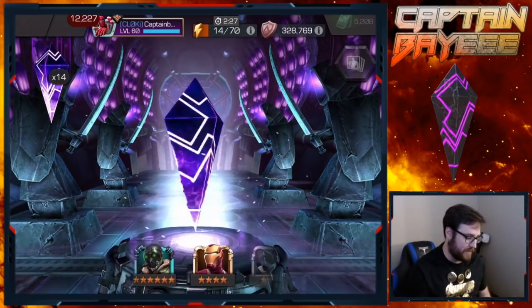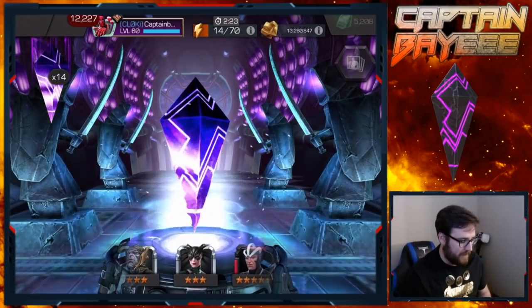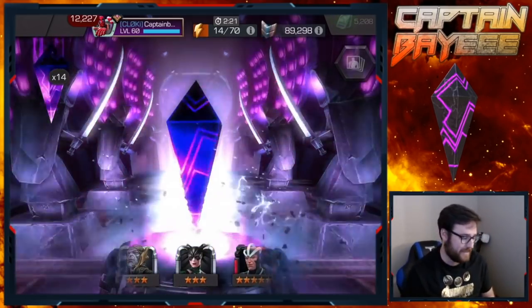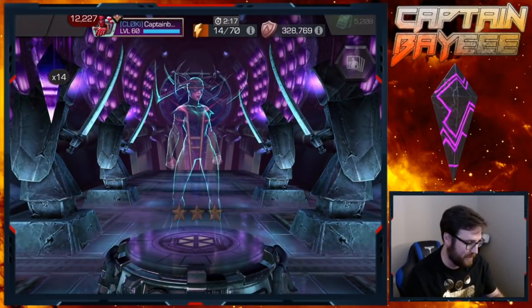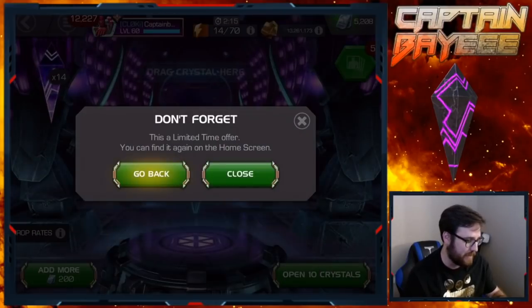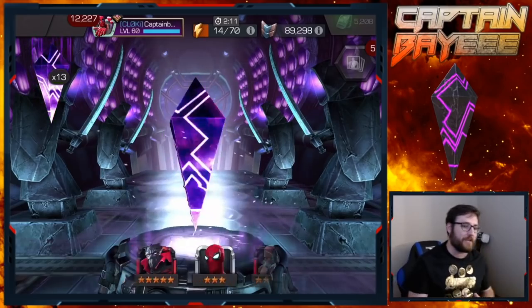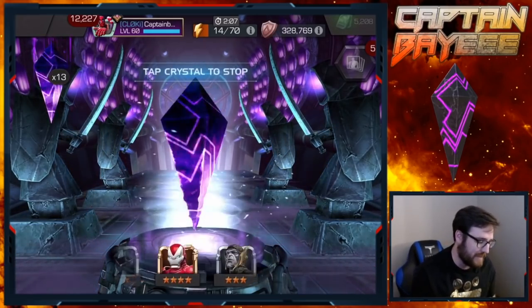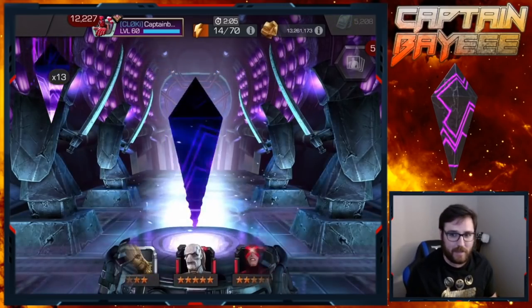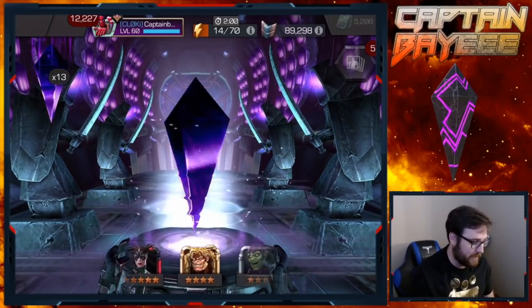With the first crystal here we are stopping on a three-star Hela. Not off to the best start. We've got 14 more tries though so there's still time - there could be something great in there. If we can get a good five-star worth ranking up that would be amazing. I've got a good amount of ISO right now that's about to expire, so I need to spend some of that anyway.